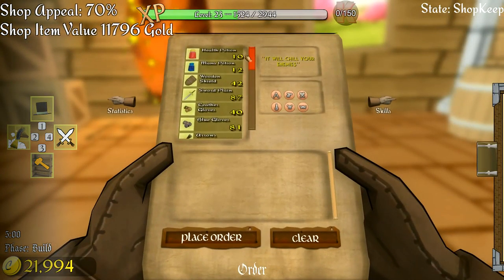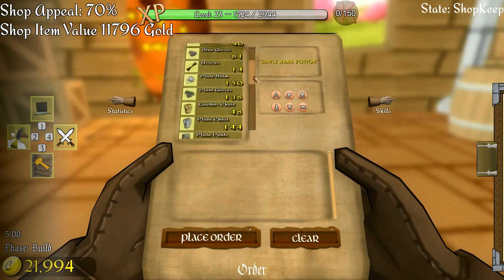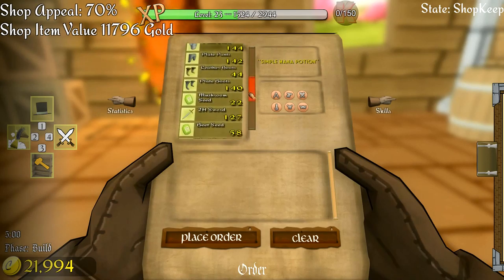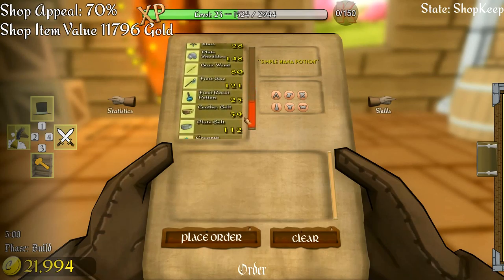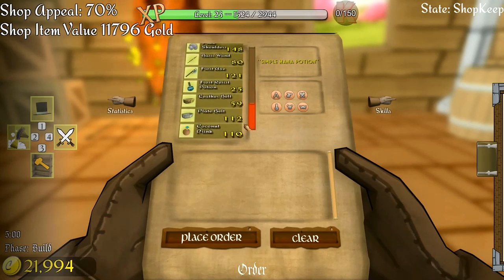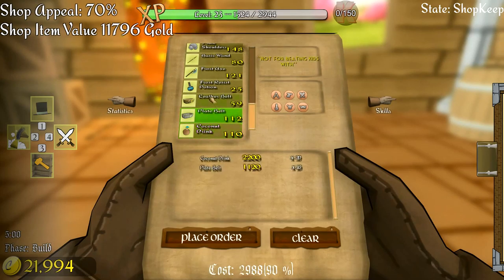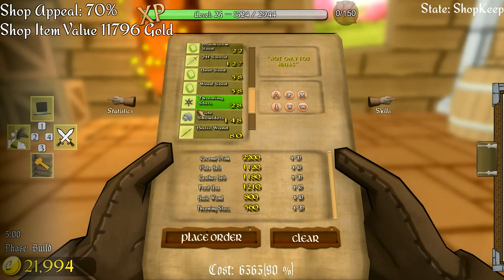Let's have a look and see if there's anything new that we unlocked with the rogue stuff. We got leather gloves, blue arrow — oh, arrows, I've not seen those before. Leather chest, yes. We had plate, plate, plate, leather, plate, mushroom, two-handed sword. Throwing stars is new and leather belt is new, and the coconut drink — we haven't had a coconut drink. So I'm going to get 20 coconut drinks and then 10 of everything else for a minute, 20 of the stuff I don't have.